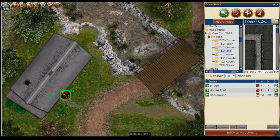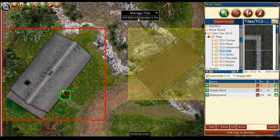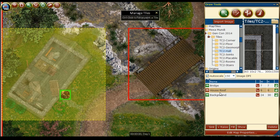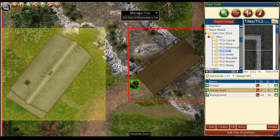Another great advantage of using D20 Pro's Managed Tiles feature is we can use each tile as its own layer. In this map, we have a background layer, a layer with the roof of the house, and another layer being our bridge. In gameplay, one of our players can go up to the house and open the door, and as the GM we can make the roof layer invisible, allowing the players to see inside of the house. After they're done exploring the house and want to leave, we can make the house roof visible again.